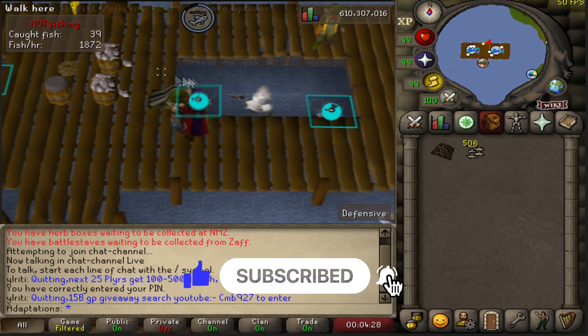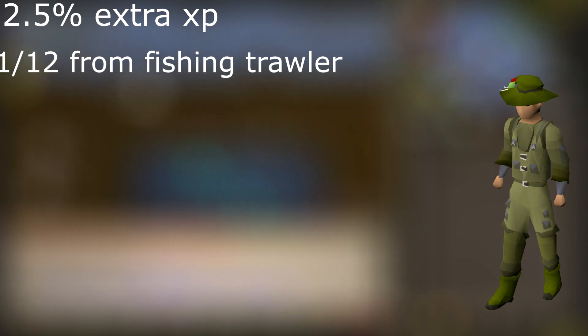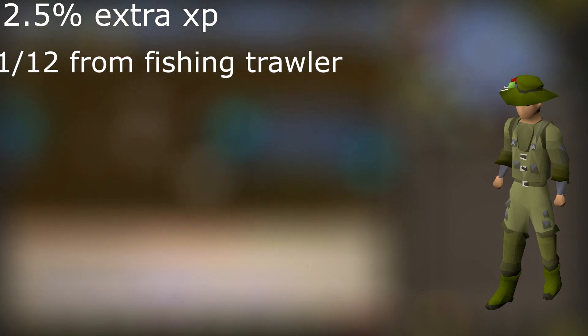Before we get started, I think it's important to mention the Angler's outfit right from the start. The Angler's outfit grants you an extra 2.5% fishing experience while wearing the full outfit. You get the Angler's outfit from the Fishing Trawler minigame at a rate of 1 in 12. I've heard horror stories of people going incredibly dry — I got lucky and got my full set in about 20 games, but the average is 1 in 12 according to the wiki. Wearing the full outfit from level 34 to 99 saves you about 337,000 experience, and if you wear it to 200 million XP you get an extra 5 million XP, which is a pretty nice time save.